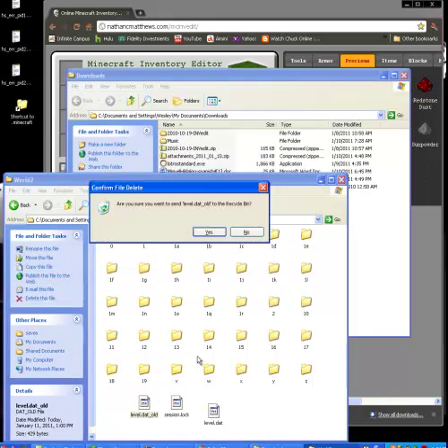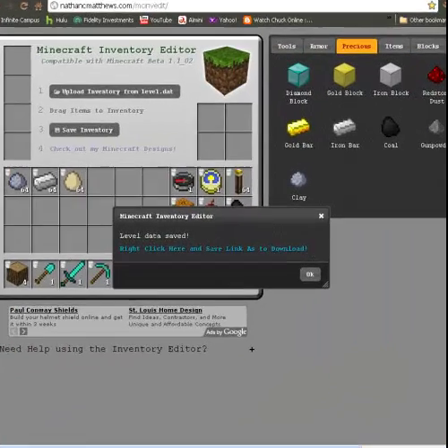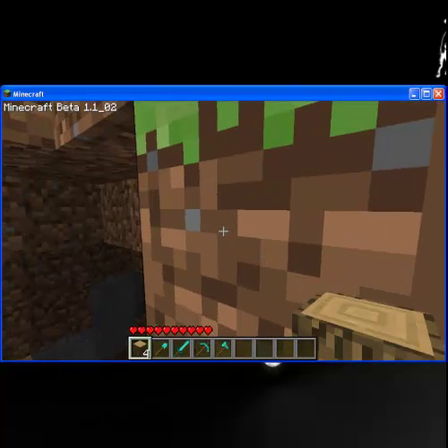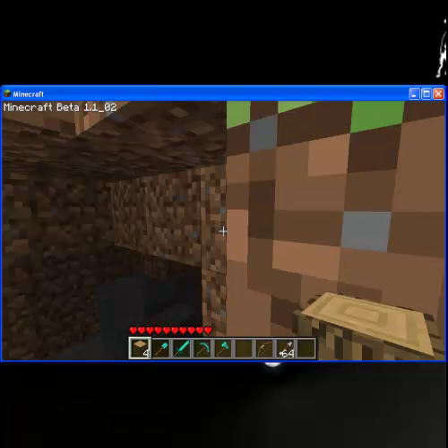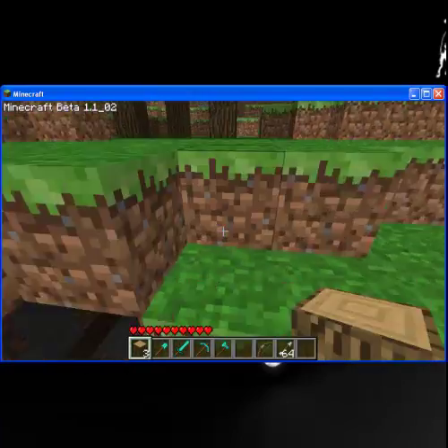Then replace it. You can delete your old one. And then that's basically it — you can exit out of all this, go to Minecraft, my world number 2, and voila, we have — sorry about the mic — you have your stuff, whatever you need, whatever you put in there.